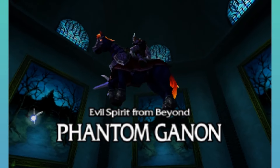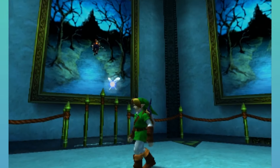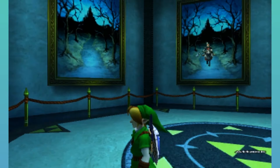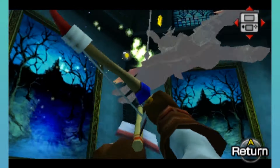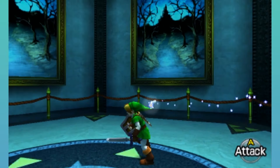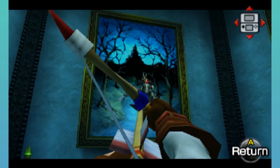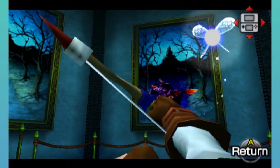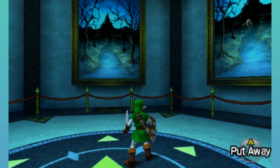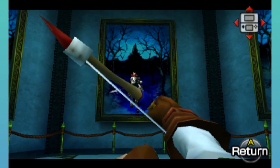This here is the evil spirit from beyond — Phantom Ganon. He is going to go into one of these portraits here and we're going to need to find the real one. Are you the real one that's going to emerge? Yes you are — I missed. And then I got hurt. There's going to be a fake one and a real one here in these portraits. That's the fake one — that's the real one. It's kind of hard to distinguish which one is the real one or the fake one. I believe it's from where they're positioned in the portrait — this one's in the middle, so I think that's the real one. Just hit him with your arrow right before he emerges.